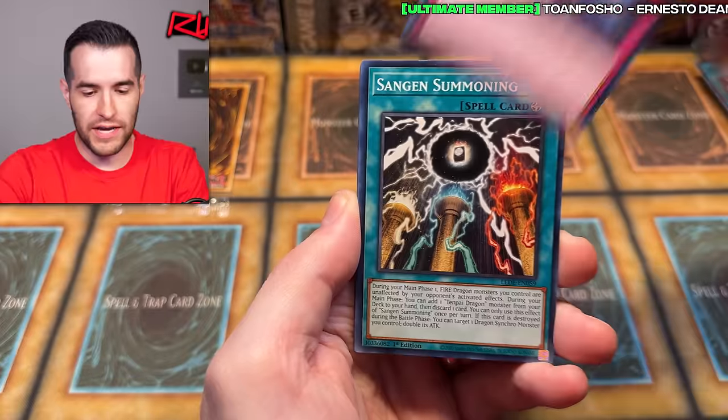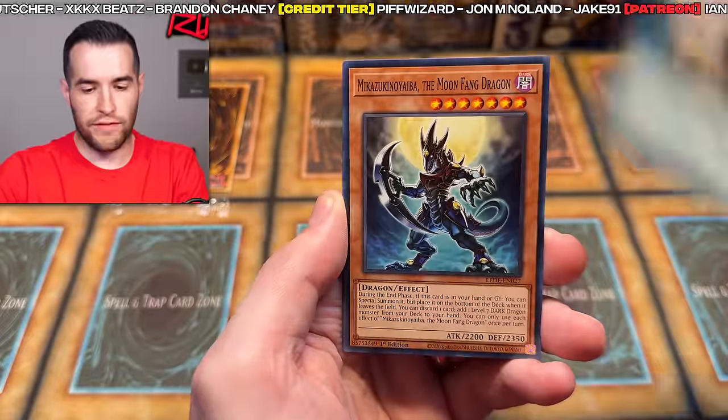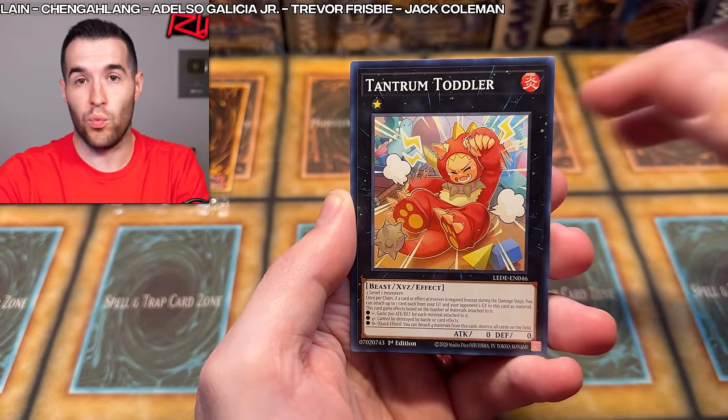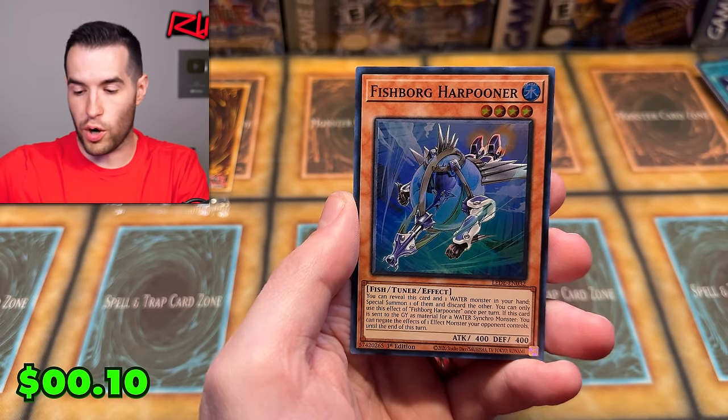Ragnarika, armored lizard, double die, Sangan Summoning — RIP Sangan — Gear Advance, Mick, Moment to Land, Twin Dragon, Tantrum Toddler. One more card and one more token right after this — Fishborg Harpooner.